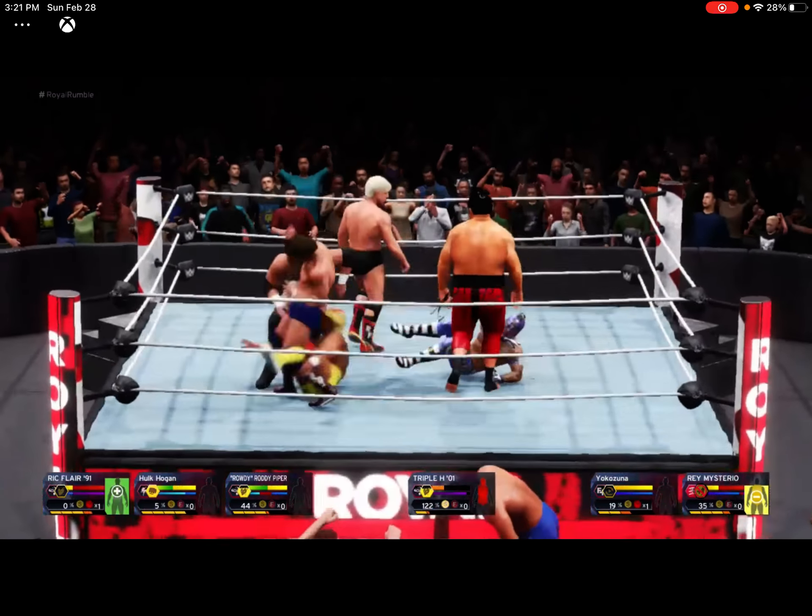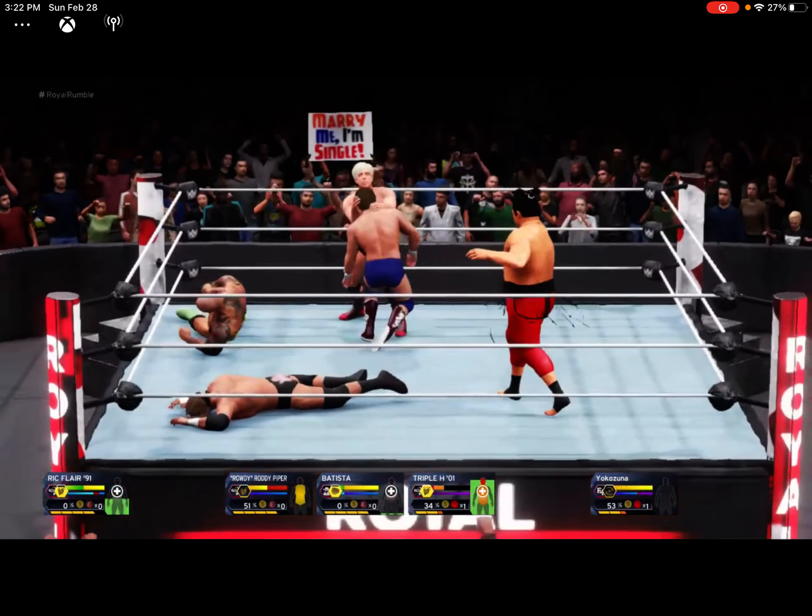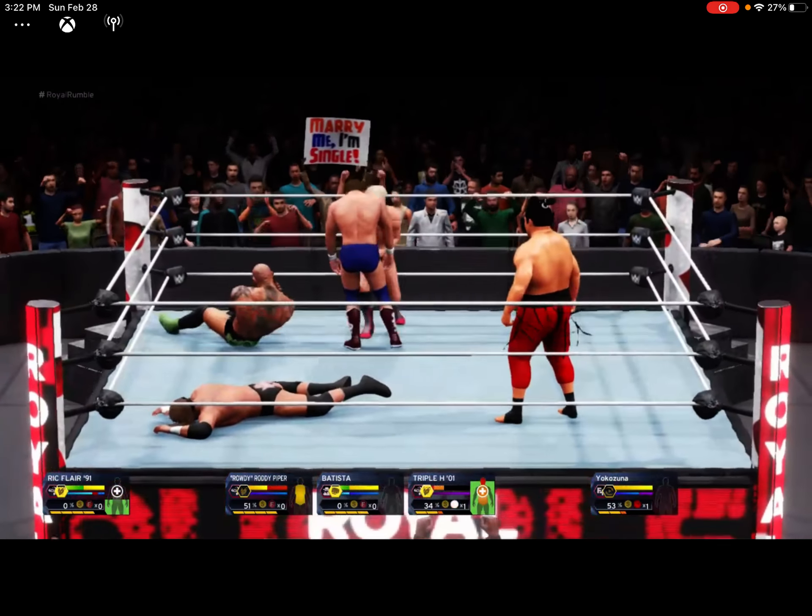We are more than halfway done with this Royal Rumble match. In the last Royal Rumble, Ric Flair didn't do too bad. Now Batista — all these hall of famers and legends have been eliminated really quickly. Hulk Hogan was only in there for like two entries and he gets dumped out by Rey Mysterio, and then Rey Mysterio got yeeted out too. There goes Rowdy Roddy Piper.